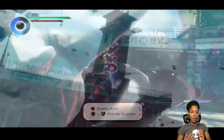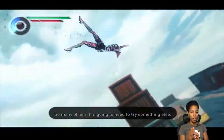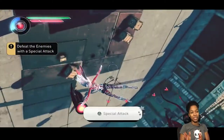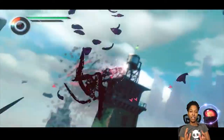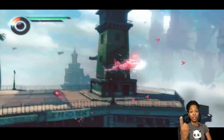She can hover and do gravity kicks, which are kind of like torpedo attacks or homing missile attacks, but it's a kick instead of an actual missile. And if she does enough of these gravity kicks, she can unlock a special attack where she can attack consecutive targets.